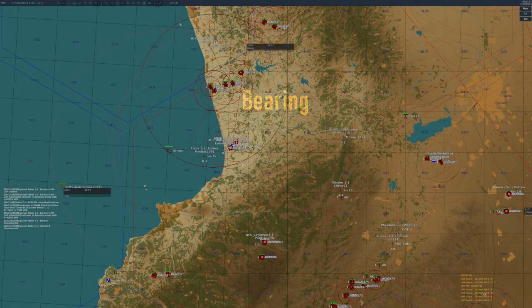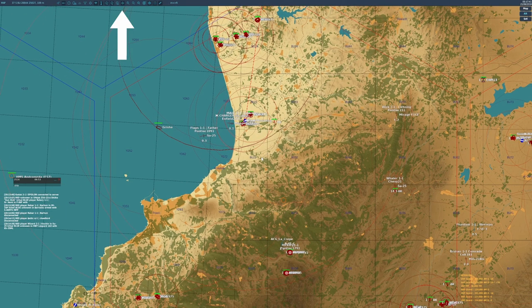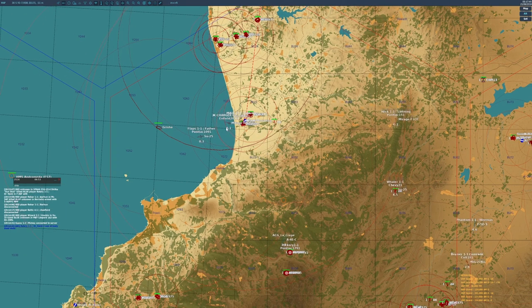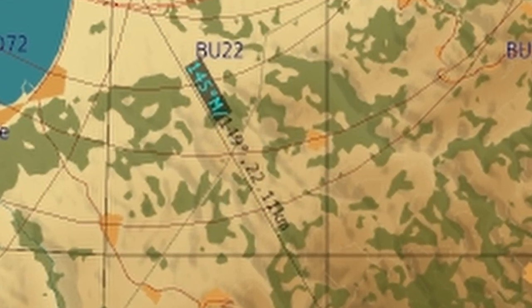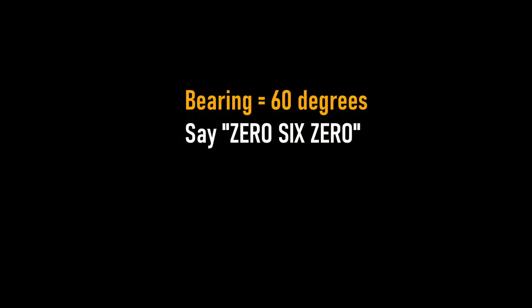Bearing is the compass bearing from the friendly plane you are contacting to the enemy planes you are referencing. To find this, on the GCI view click the ruler icon at the top corner, then right-click on the friendly plane and drag a line over to the hostile contact. On the ruler line you've drawn, both the range and the bearing will be listed along the side. When giving bearings, always use three-digit codes even if it starts with a zero — so if they're on a bearing of zero-six-zero, pronounce all three digits.